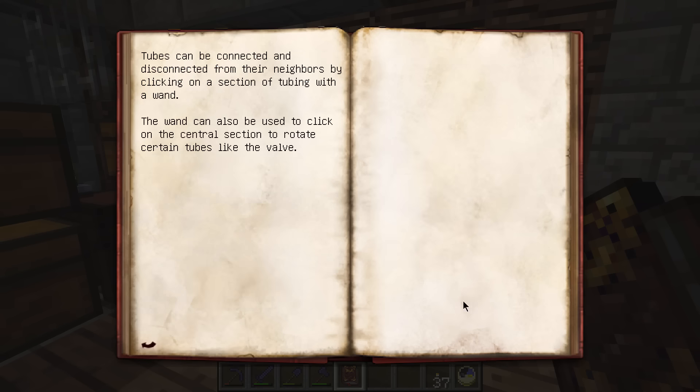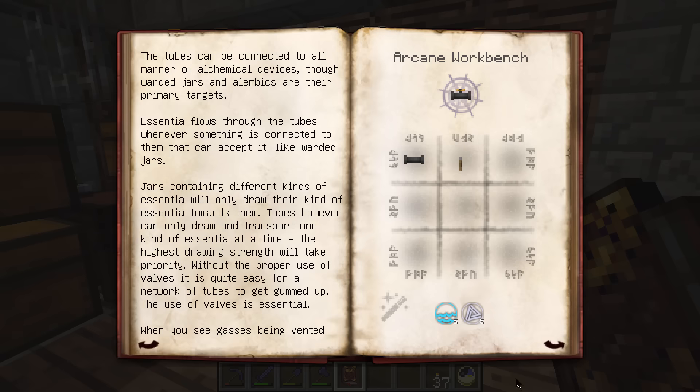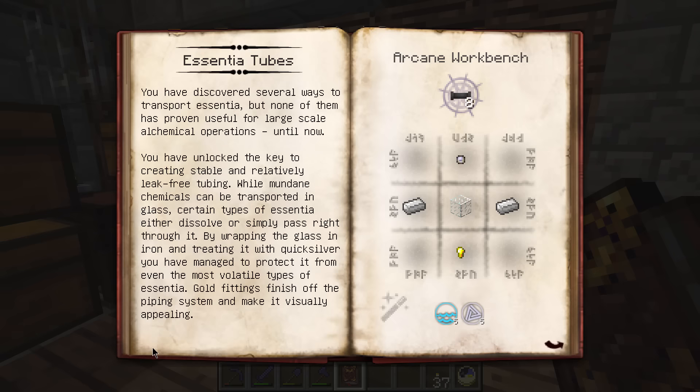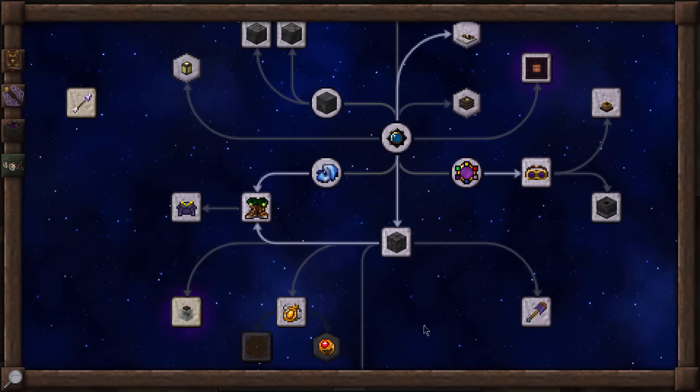Tubes can be connected and disconnected from their neighbors by clicking on a section of tubing with a wand. The wand can also be used to click on the central section to rotate certain tubes like the valve. A fun fact: the side of the tube the valve is on will not actually output a pipe that way, so if you need a pipe going in a specific direction you can move the valve around to get the pipe out. So that's the basics of the essentia system unlocked and ready to go.